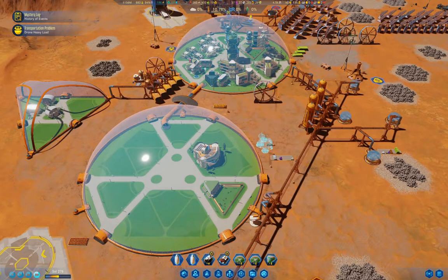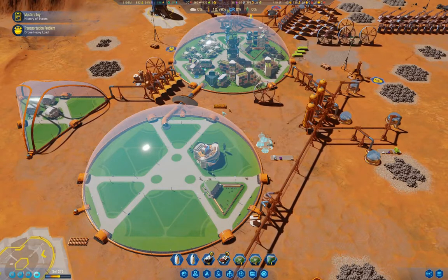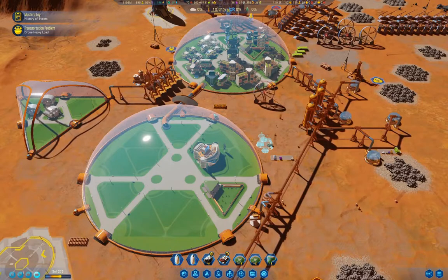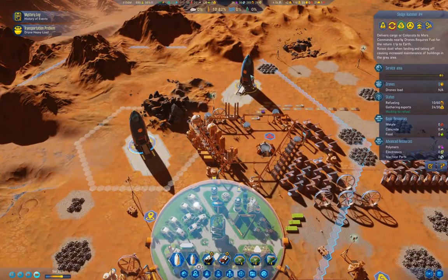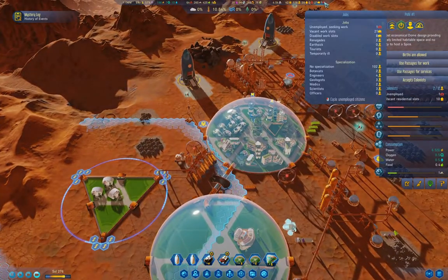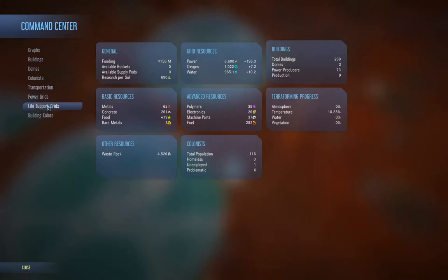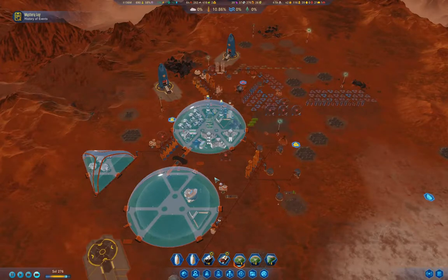We're halfway through Martian diet, which will definitely reduce the amount of food everybody's eating. I'll let those rockets load up with rare metals. We have two renegades. Let's check in here under colonists — we've got lots of infected. We'll just let things tick along for a bit here.